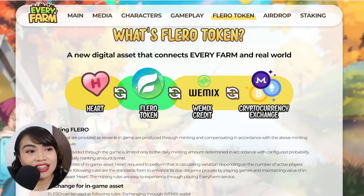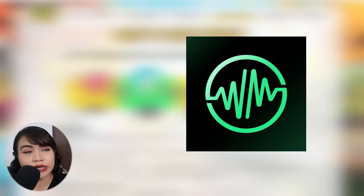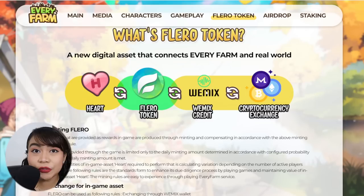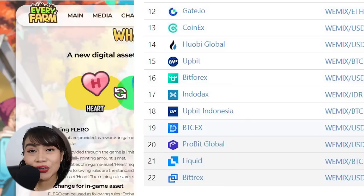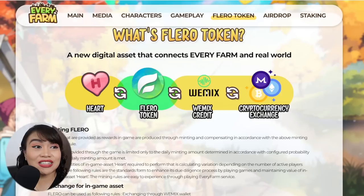Once you have your Flero token, you can convert it to WeMix credit through a wallet called WeMix Wallet, available on Google Play and App Store. From your WeMix wallet, you convert Flero token to WeMix credit, then send it out to supported cryptocurrency exchanges where you can convert it to other cryptocurrencies like Bitcoin or Ethereum.